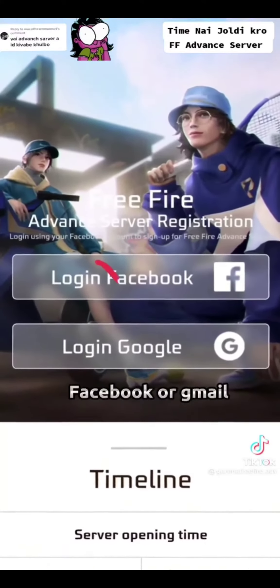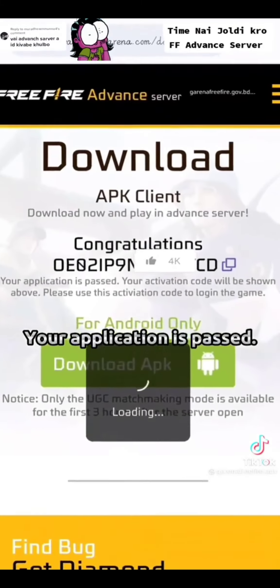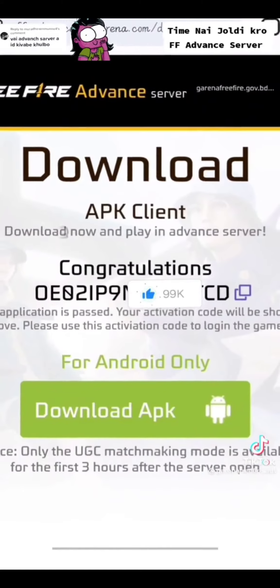Log in with your game account, Facebook, or Gmail. Your application is passed. Here is your code.